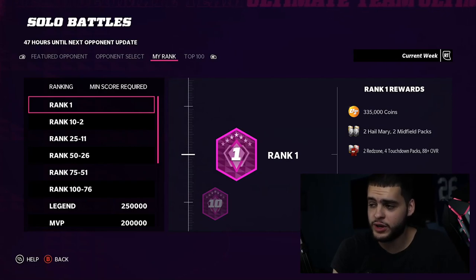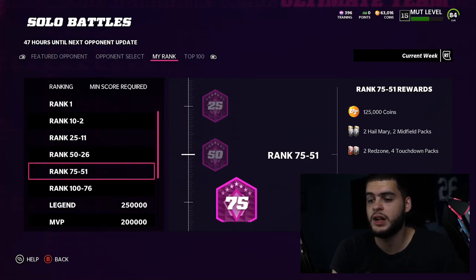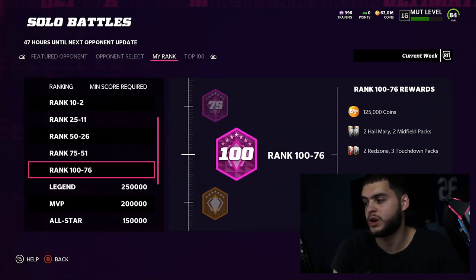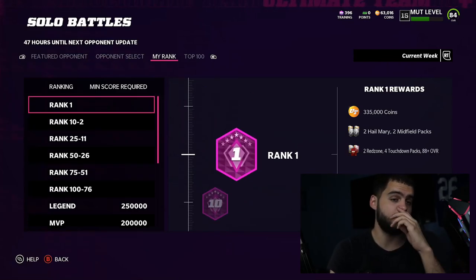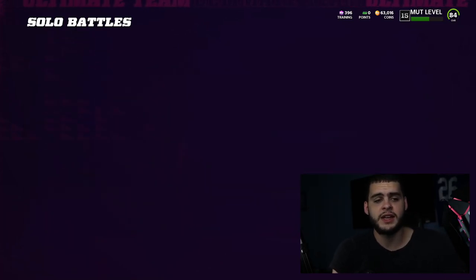If you get rank one in the world, you earn 335k coins, two Midfield packs, two Hail Marys, two Red Zone packs, four Touchdown packs, and an 88-overall-plus card. Top 100 gets you three Touchdown packs, which is new. If you land in the 51-75 range, you still get solid rewards. Do this every single week and you can easily stack over a million coins worth of rewards.